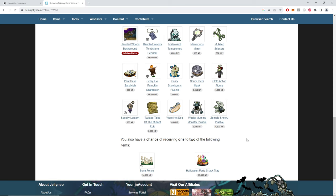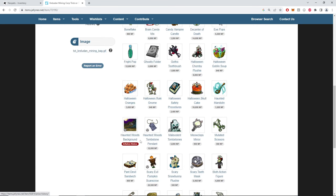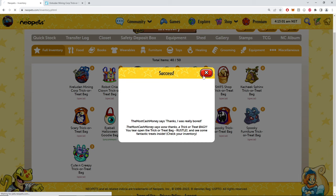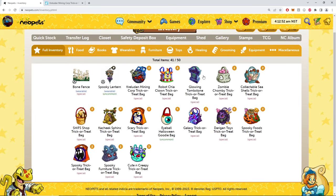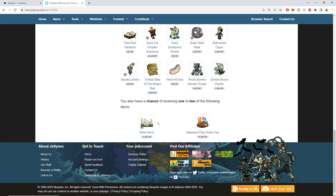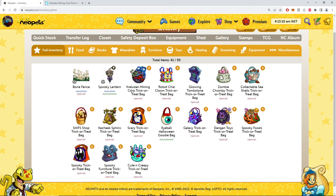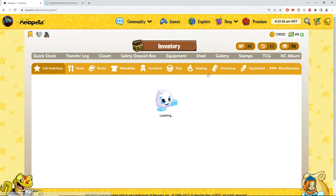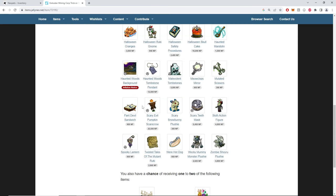We're looking at the Krell Dorian Corp trick-or-treat bag. What is worth getting here? Let's take a little peek and open them. We got like 40 goodie bags, we're just gonna have some fun. I have no idea the value or potential. We're looking for a bone fence or Halloween snack tray — oh, background inflating! All right, I see you. Bone fence — let's go!